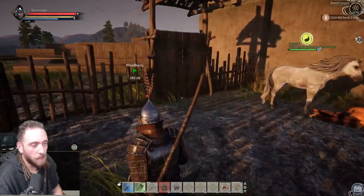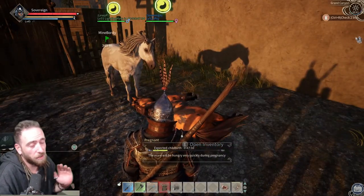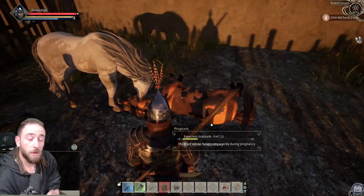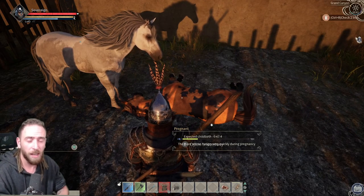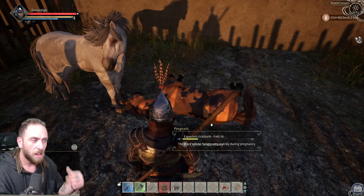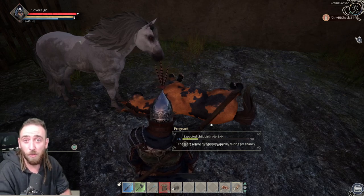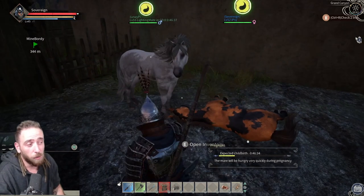I recommend having this setup in a much safer area. When you breed the horses, there'll be a one-hour cooldown for the male before he can breed again. After the female gives birth you can mate her straight away, but remember life force goes down every time they mate, even if there's no successful birth. The inspiration for this method came from ARK: Survival Evolved — there's an option in horse settings to allow guild mates to mate your horses, so I tried the old ARK method of sticking them in a walled area on wander mode, and it worked.